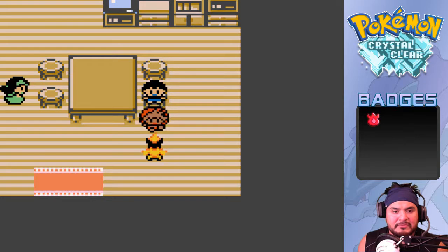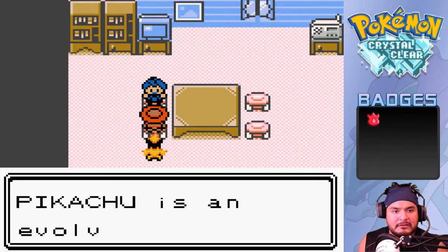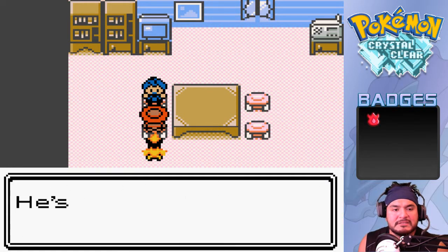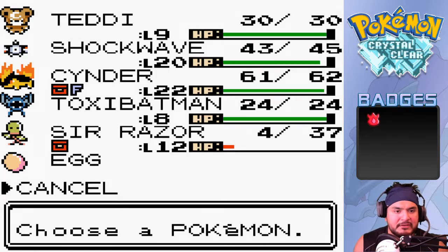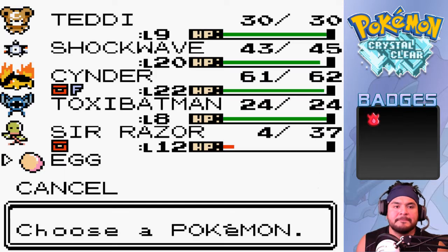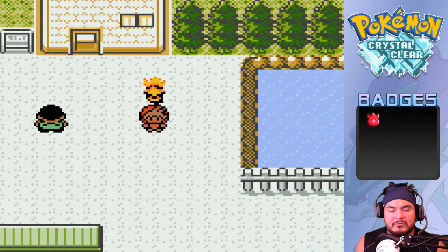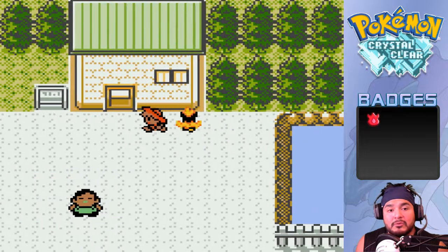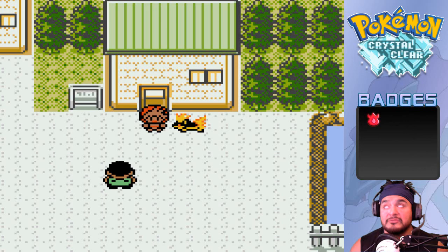Elm's wife says he's always caught up in research and forgets to eat. His kid wants to grow up and help their dad become a great professor. A fan inside says Pikachu is a devolved Pokemon - Elm is famous for his research on evolution. We have an egg that moves inside sometimes - must be close to hatching. We have easy access to Kanto now, so we're going to stop here at Gold's house. Next episode we'll be doing a lot more stuff - see you next time!